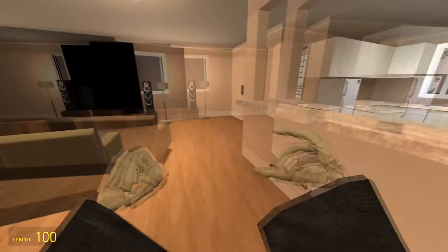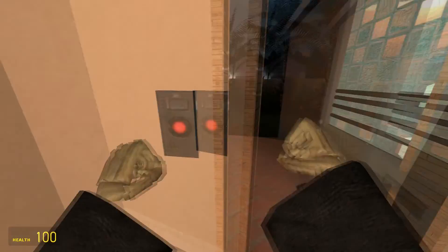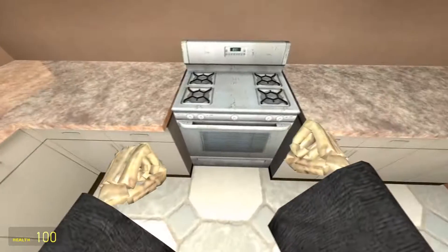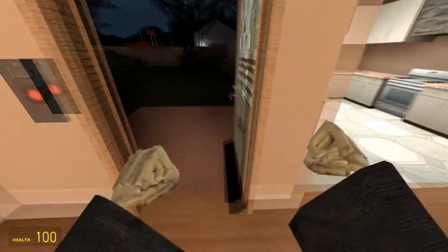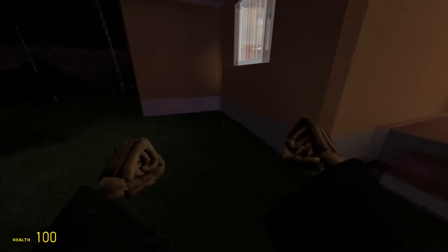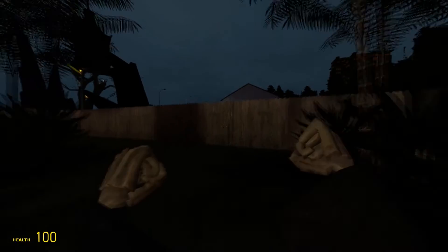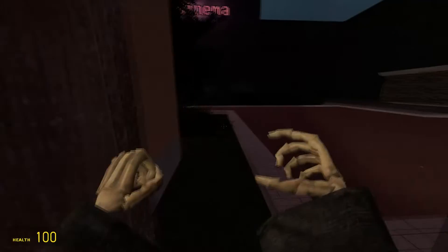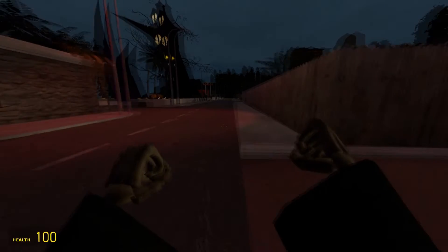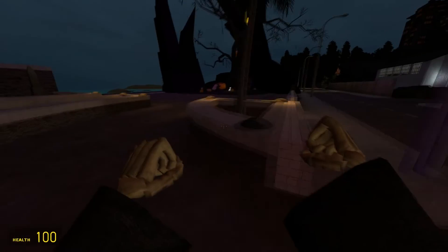Oh, this door doesn't open. I love the ambiance though — just the ambiance of your footsteps walking around. Would be cool if there was like a jump scare somewhere. There's a McDonald's over there! I like this — it's just like a normal little place, so I'm assuming it's probably an RP map since it's just like a normal little town.